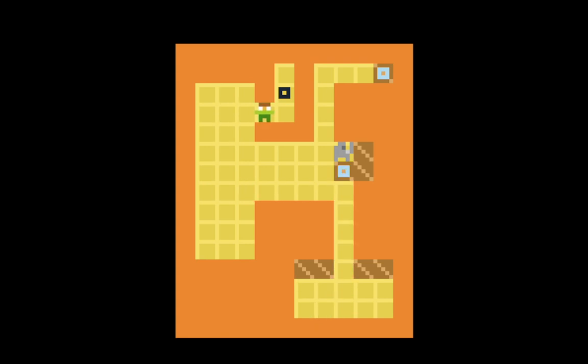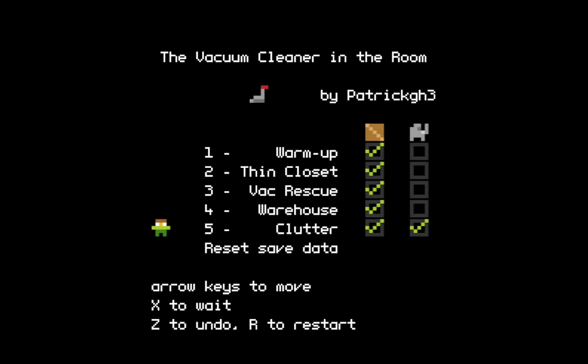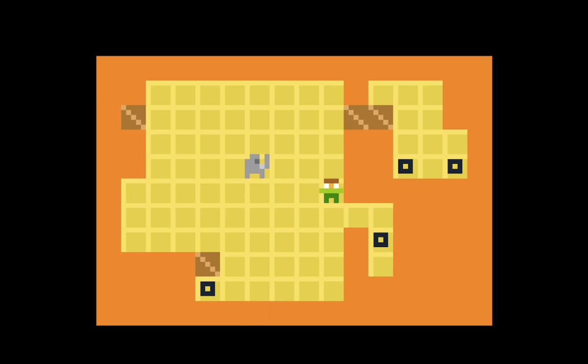This is actually pretty easy. So now I've got to solve all the other levels, I guess, with the elephant thing. So they need to surround the elephant because it's surrounded on all four sides.